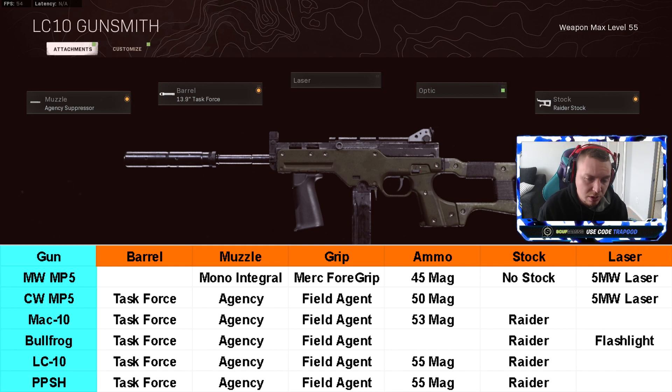For the Cold War MP5 you can try running the bruiser grip stacked with the 5mW laser, but your vertical recoil is going to be significantly worse. For the Modern Warfare MP5 — monolithic suppressor, integral barrel, merc foregrip, 45-round mag, no stock, and the laser stack together to give you a godly hipfire class setup. If you're playing quads or trios, take off the no stock to get better recoil and add sleight of hand for a faster reload.